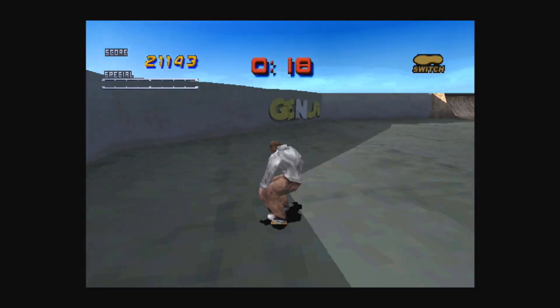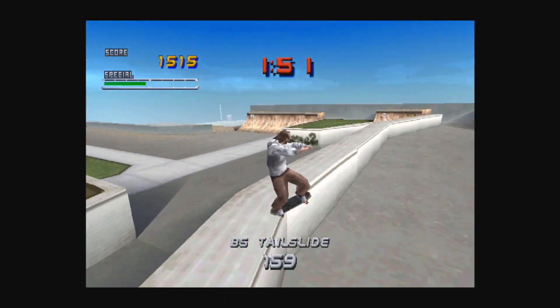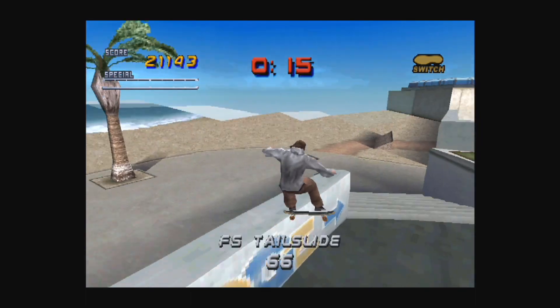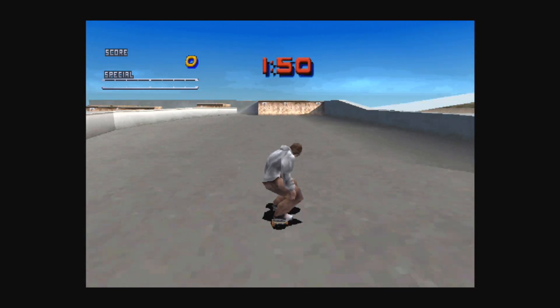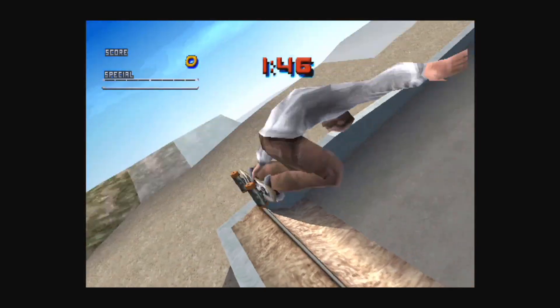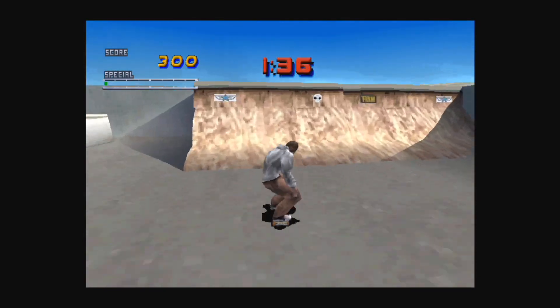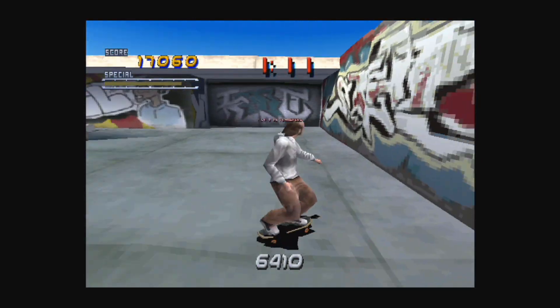Although there is one level that caused me so much stress when I was wee that even though I now know how to beat it, I get Sonic 2 underwater levels of anxiety even just seeing this level — Venice Beach. This ledge, apparently the ledge that defines Venice Beach — it's hidden away out in the back. And they want me to hit four VB transfers. I don't even know what a VB transfer is; I don't skateboard in real life. There's no indication of what the VB transfer is. If I go from this ramp to this ramp it doesn't work, but it does from this ramp to this ramp — what's the difference? Just score it.